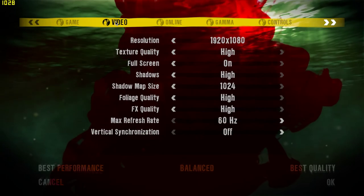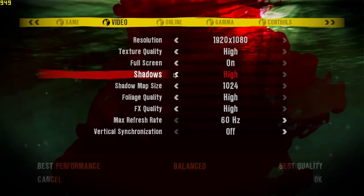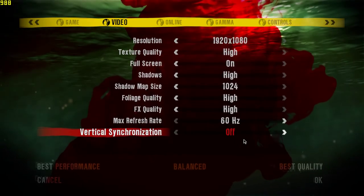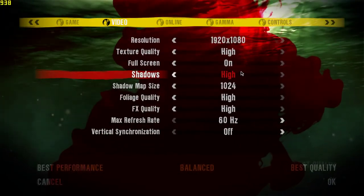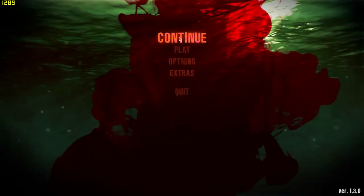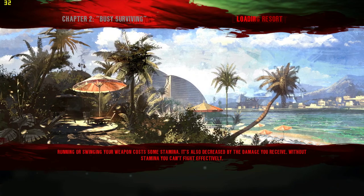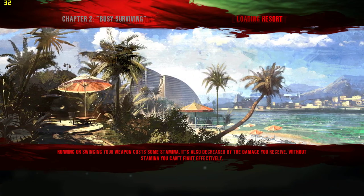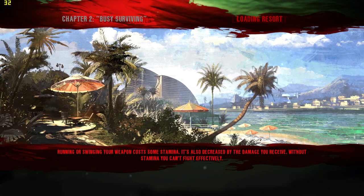So again 1080p, texture quality high, everything is maxed out in game. This is the highest settings you can get in game right here. So let's take a look at the game and you can see the frame rates. I have Fraps running right now, the free version of Fraps, so you can see what my frame rates are at any given second.